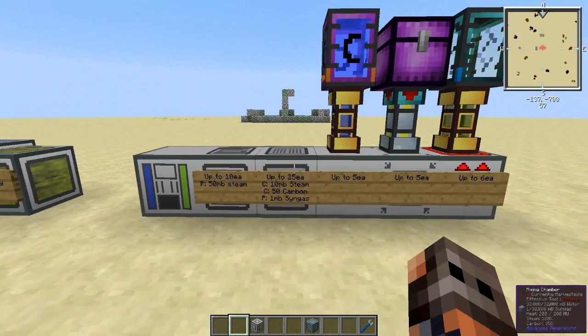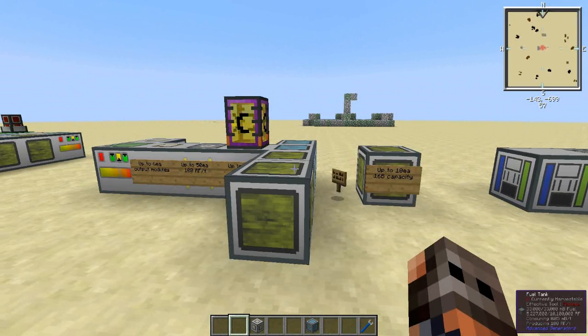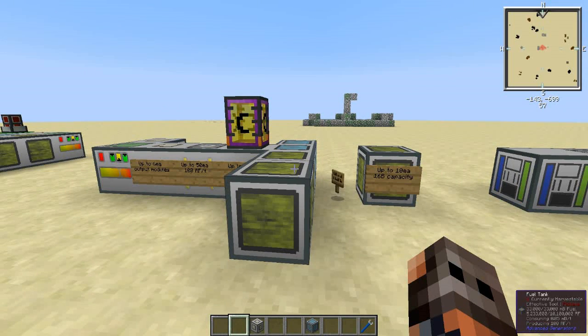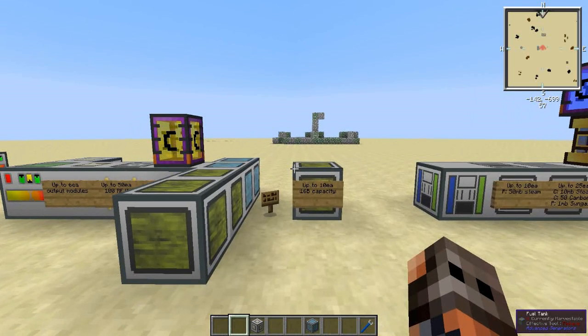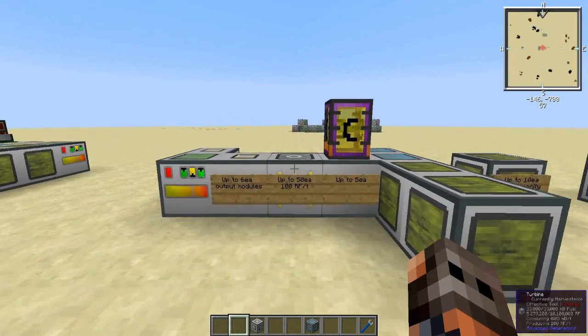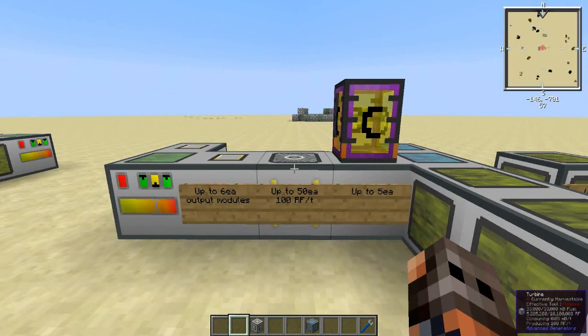I should tell you about the fuels you can use. You can use Buildcraft fuel but not Buildcraft oil. You can use syngas — which is from this mod, that's what we're making over here. You can use Forestry ethanol, MineFactory Reloaded biofuel, rocket fuel from EnderIO, fire water from EnderIO, and liquefacted coal from Thermal Expansion. The turbines generate the same amount of RF regardless of what fuel you use, but you do get more power overall from certain fuels. I think Buildcraft fuel gives you the most — something like 1500 RF per millibucket.